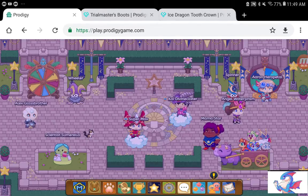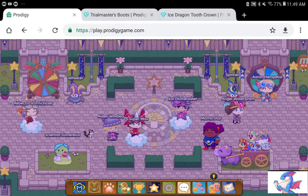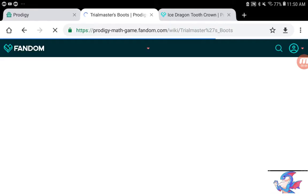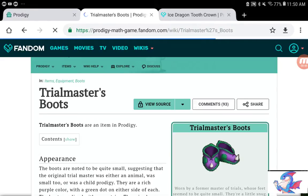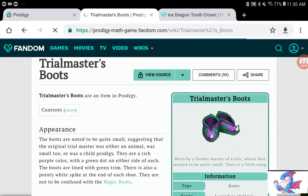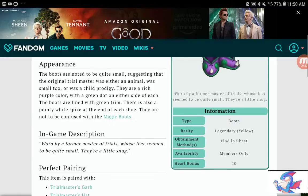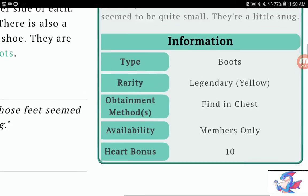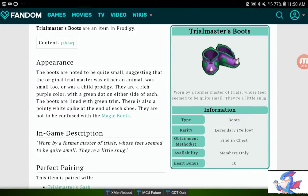Let's get to it. One of the best armors in the game — wait for it to load — the Trial Master's Boots. Although these don't look very powerful, look right here: 10 heart bonus. That's right, 10 heart bonus. It doesn't have zero, two, four, six, or eight — it has 10.